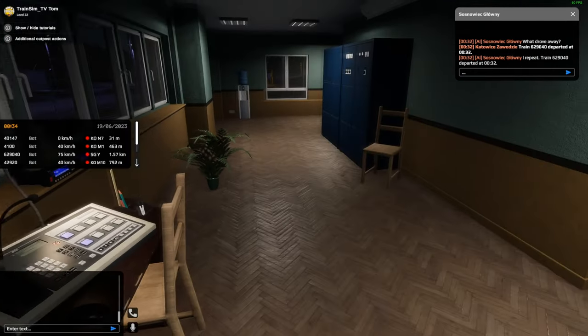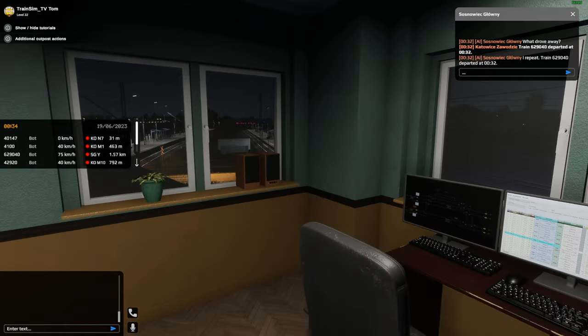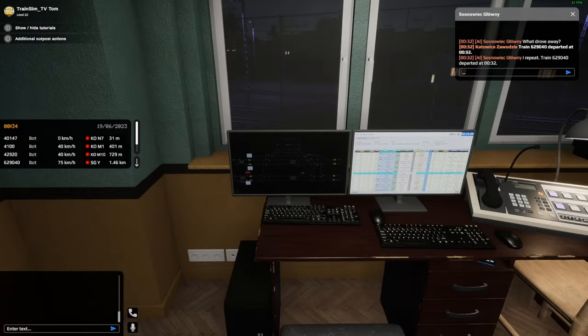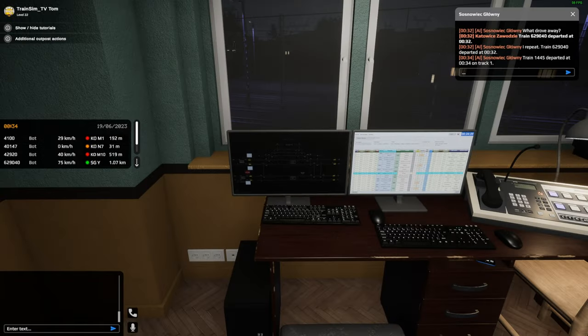This box is a pretty simple one, difficulty rating of three, although it's not that difficult at all. There are a couple of lines going on here. Since the last time I played this box in early access, these two top lines — where my mouse is currently highlighting on the two yellows — those were short lines. Not really sure if anything's going to come in or out of those.